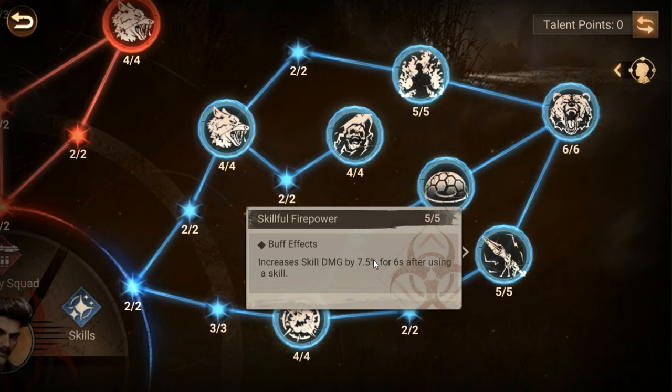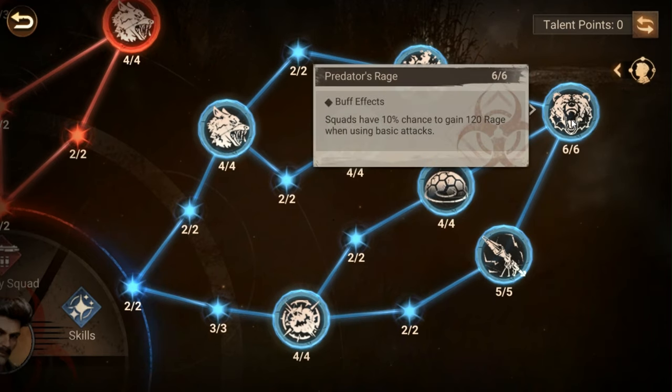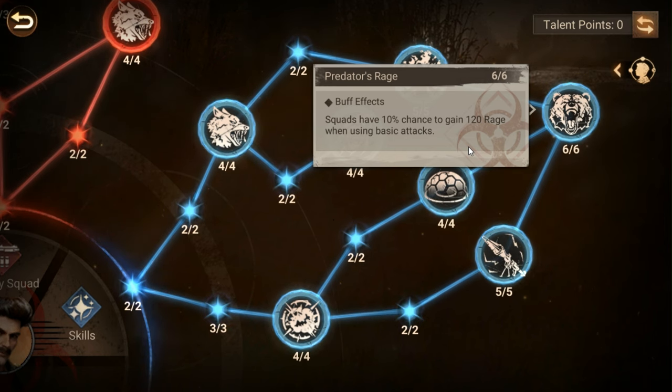There's also a flat six percent reduction in squad skill damage taken — nice flat decrease, can't go wrong there. Then there's a 10 percent chance to gain 120 rage when using basic attacks. No one really loves chances, but they can work in your favor. For consistent math I'd say count it as 12 rage per second, but just know that if you can keep your skill cycle within range and this triggers, it's going to cut that skill cycle down by a full second, maybe two.